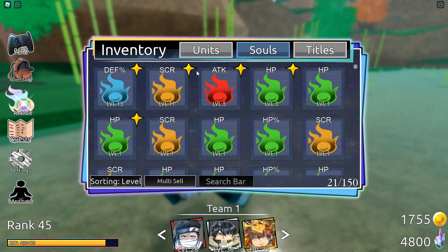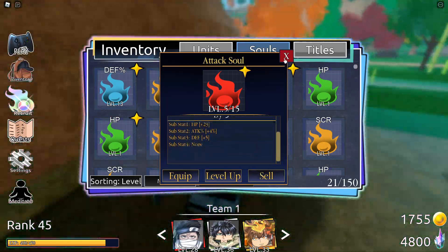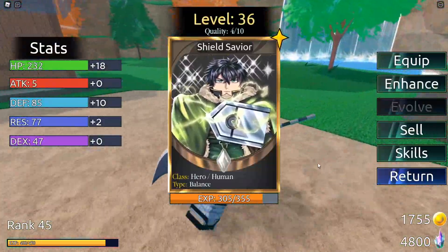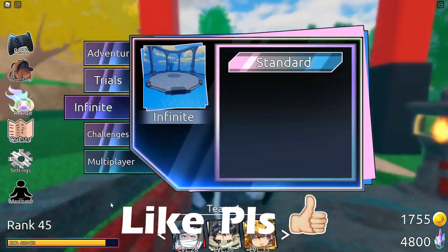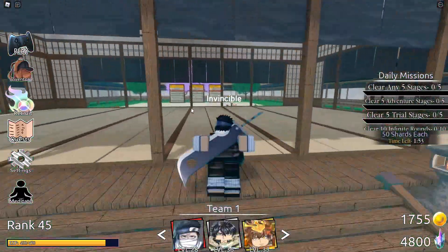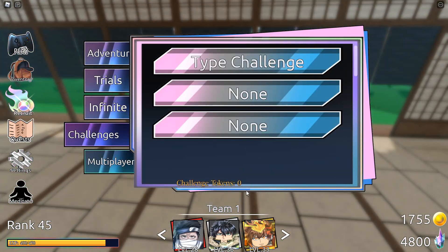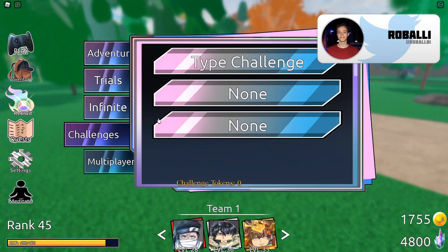There's the soul trial — souls are in your inventory and boost your character stats. For example, an attack soul increases your character's attack by five, with a substat increasing HP by 23. In infinite mode there's a whole leaderboard behind the dojo where you summon. In challenge mode you do type-specific challenges — like the speed challenge — where having a matching type character means you do more damage.